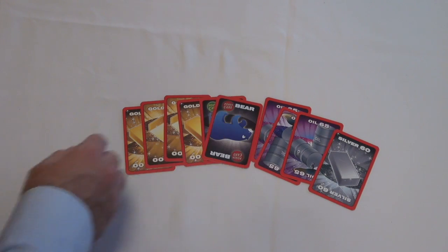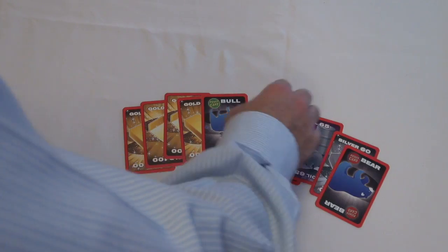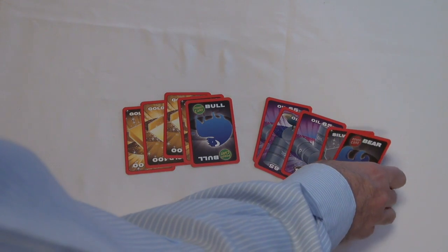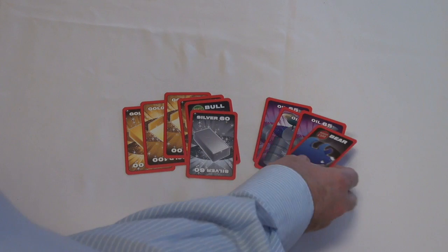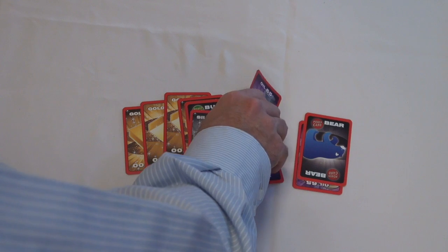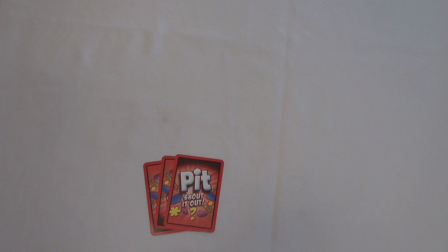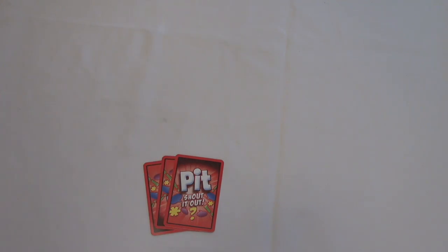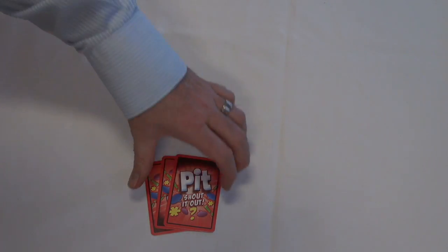Players are dealt nine to ten cards depending on if the bull and bear are in play. A player will look at their hand and decide which commodity to keep and which ones to trade. When play starts, each player will simultaneously hold out a number of cards and shout out the number they are trading for. They will trade with a person willing to trade that same number. Trade continues until a player scores nine cards of one commodity and does not have the bear. That player yells 'Pit' and hits the bell in the middle of the table, and the round comes to an end.